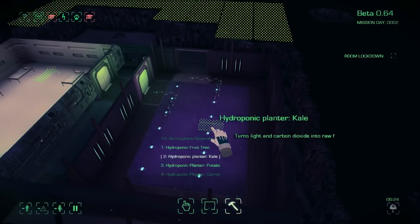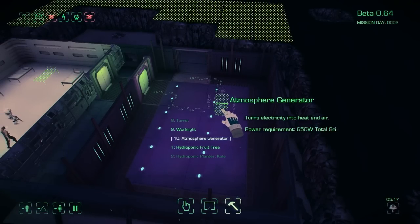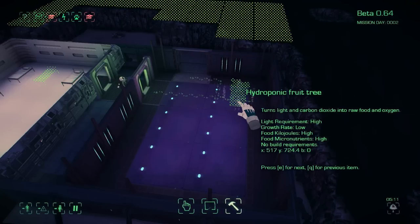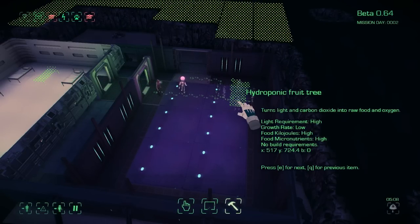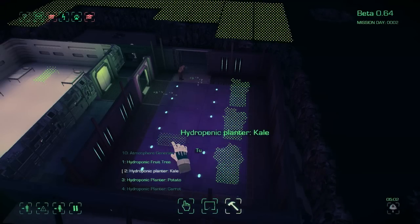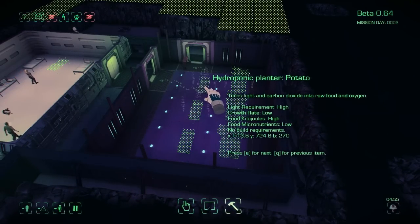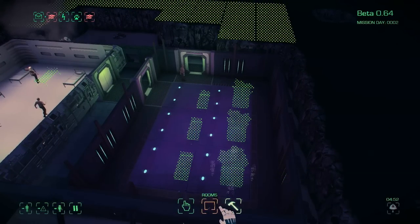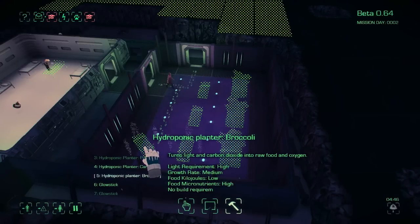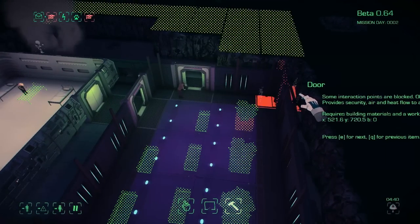We've got a hydroponic fruit tree, a hydroponic kale planter — it turns light and carbon dioxide into food. I assume we're going to need an atmosphere generator, maybe. Let's put in some fruit trees. Then we'll make some dirter planters over here, because I love dirters — dirters are delicious. We can go with some kale, maybe some carrots or broccoli. Broccoli's good for you. Maybe that'll get us strapped up with enough food to last a little while.